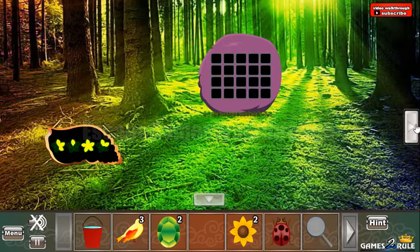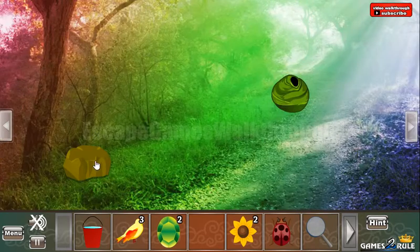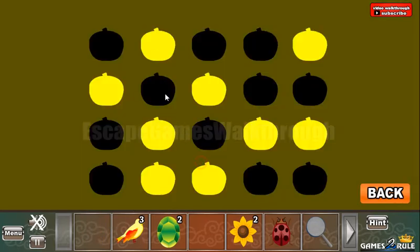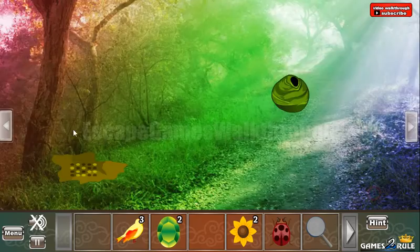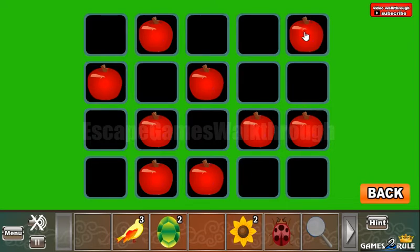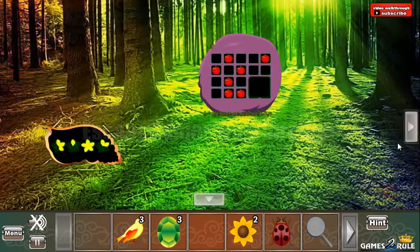Let's go further to the right. Now we can pour the water on the stone to get another pattern. So this pattern is to use on this place. We've got the third gem.